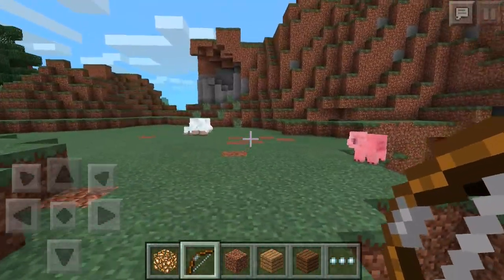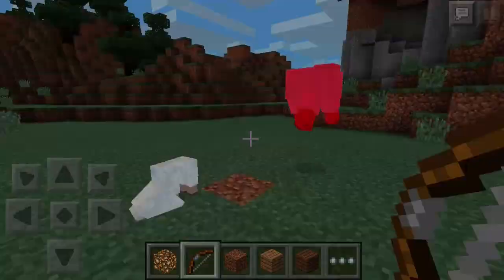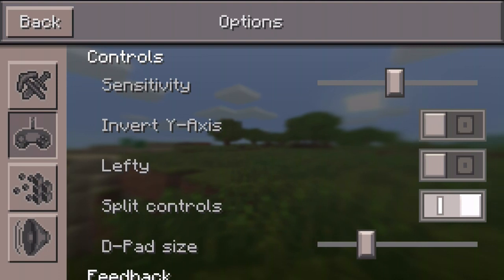So this is a fix to it. What you're going to want to do is go to the options menu, turn down the view distance completely, and turn off fancy graphics.